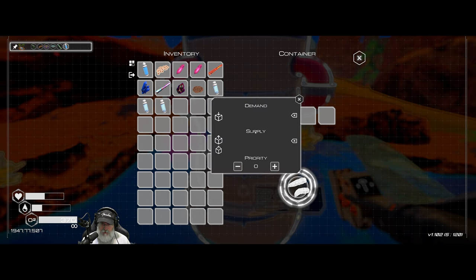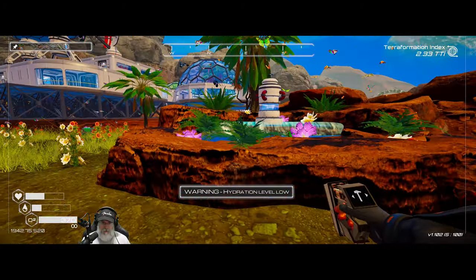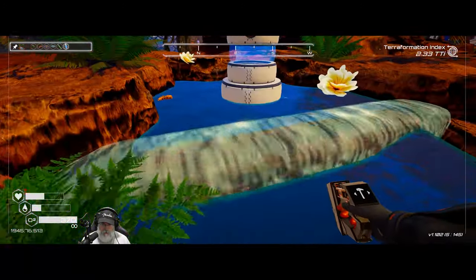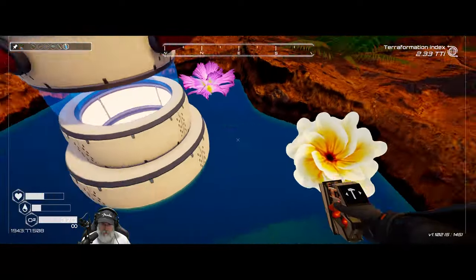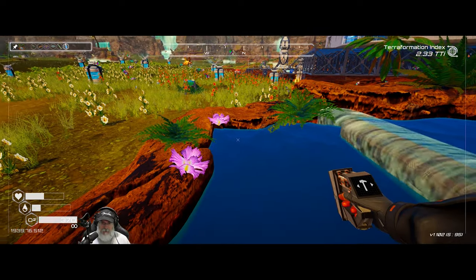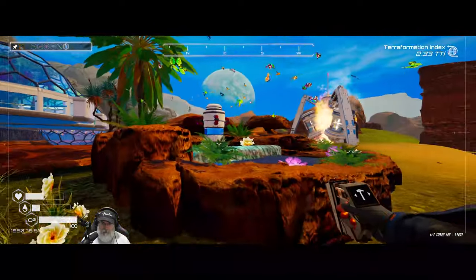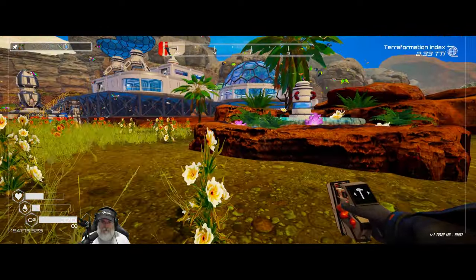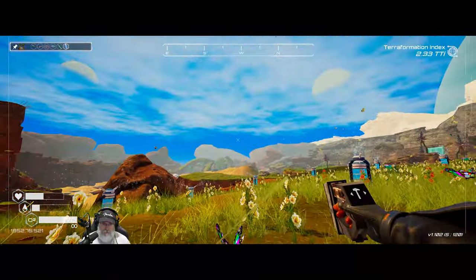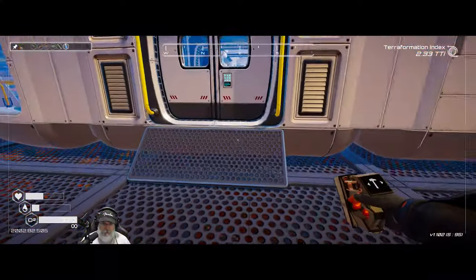Open Ecosystem — wow, that's neat looking! So is this just going to automatically generate larva? I guess so. The description says it produces larvas and increases plant levels, so I guess it just does that automatically. We'll come back and check it later. We'd probably want to build more of these over by where the critters are.